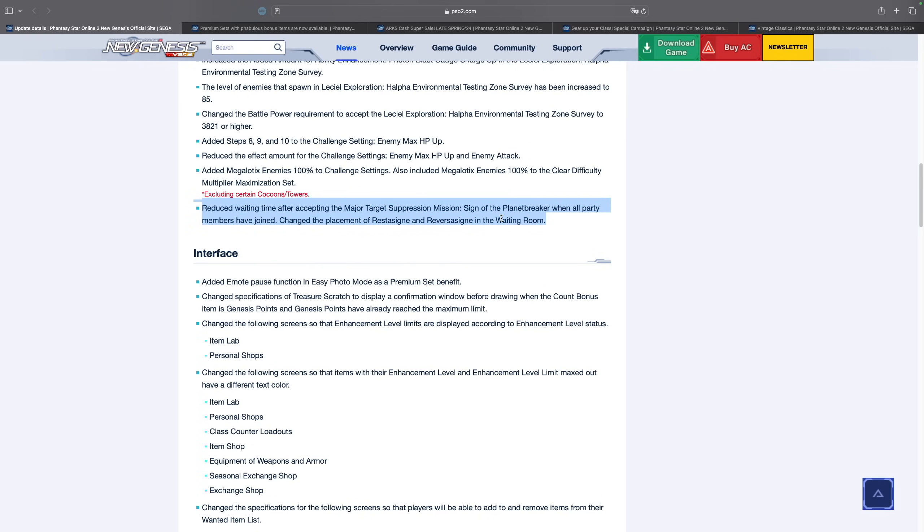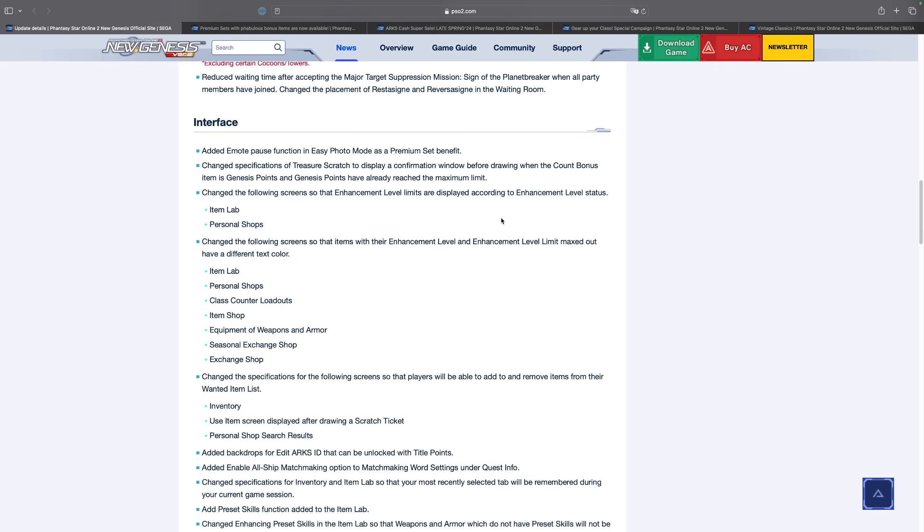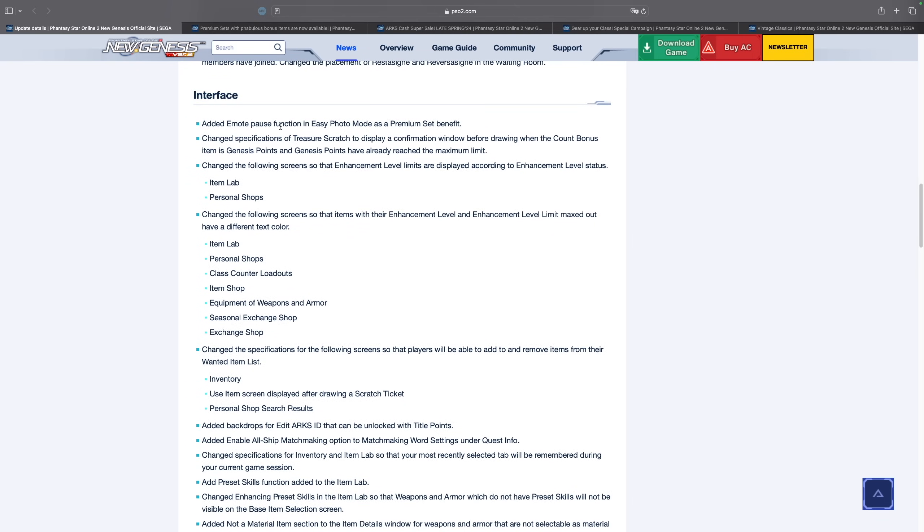The next category is interface changes. If you are a premium member, they have added an emote pause function for easy photo mode. This is really nice especially if you take a lot of screenshots — it's going to be very useful for me since I take a lot of screenshots for thumbnails and videos. Keep in mind that you do need to have premium in order to use this function.